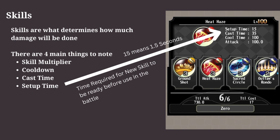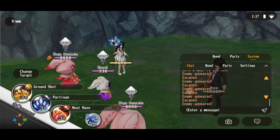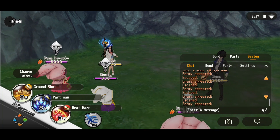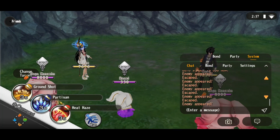Damage doesn't come from just one skill. We need to consider how much total damage will be done in a specific time frame. Now let's see how attack and skills work in the battle. I used the Heat Haze skill, which has a 100 skill multiplier, so the damage will be the same as my attack stat.